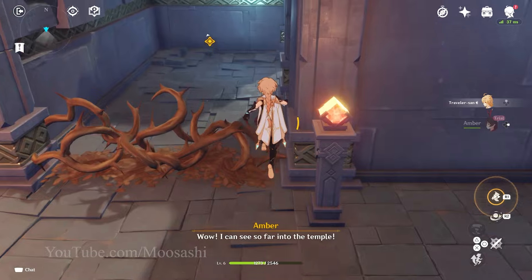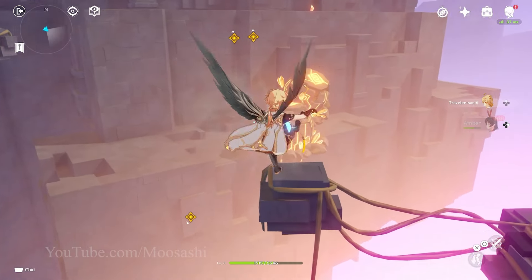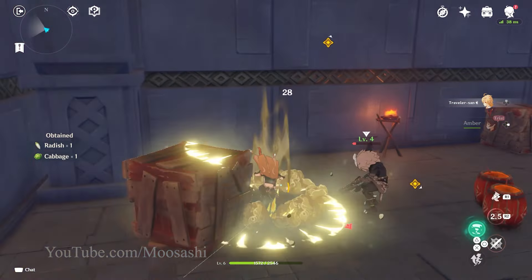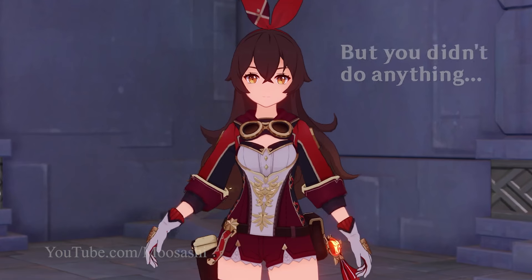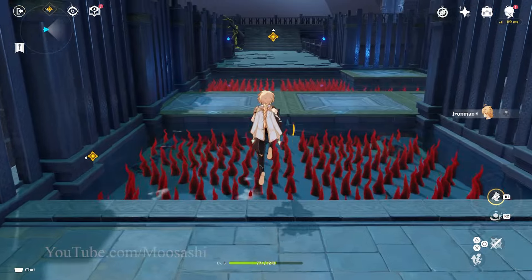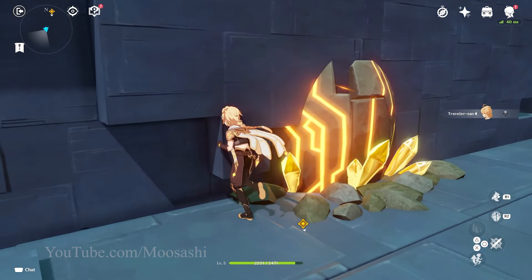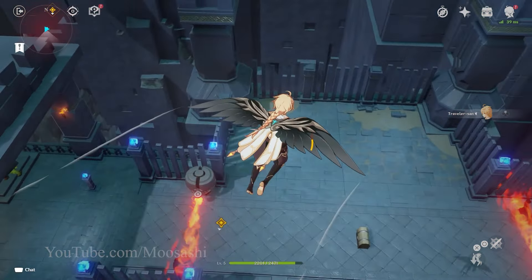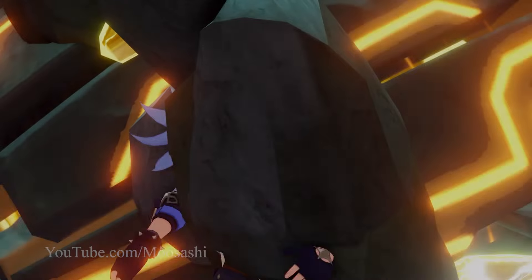Starting with Amber's domain, there's nothing too significant here. We can hop over the vines obstructing our path easily. While we could probably skip to the end using Geo, I've switched back to Anemo to clear it normally. All we have to do is inflict Pyro on Traveler-san with a torch and then swirl it at the Pyro Monument. Simple enough. Kaya's domain could be completed normally too, those spike traps being placed just close enough to leap over. But since we have Geo, we might as well go up and over the first part and skip ever adding Kaya to the party.